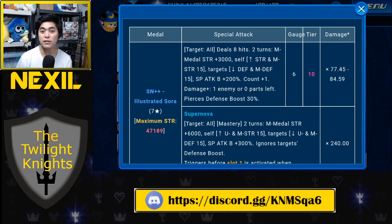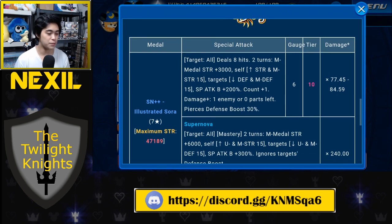He has a damage plus condition of one enemy or zero parts left — meaning the fewer enemies present, the higher the multiplier. This is important because the multiplier is not very good: at the low end it's times 18, at the high end roughly times 20. Many medals crack this — reverse medals can reach times 22, FF7 Remake Sephiroth is around times 21-22, Dark Riku goes times 25 fifty percent of the time, and the Gambler is around times 24. The multiplier for Illustrated Sora is just not very high, and there's a condition to reach that maximum 20. His gauge cost is 6, which is very hefty and could impair this medal's usefulness.